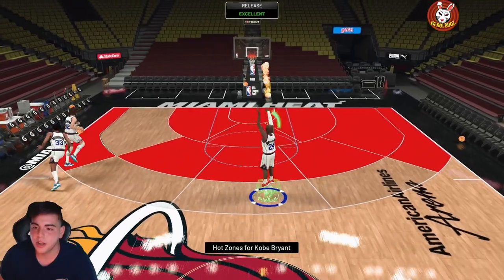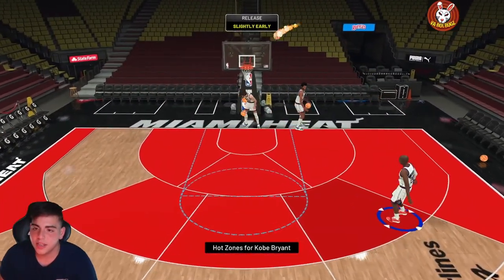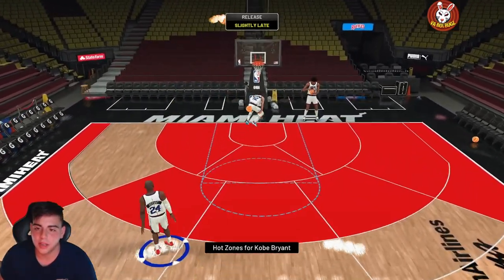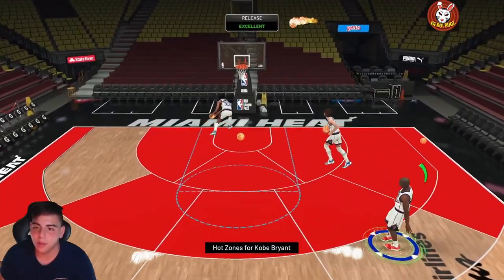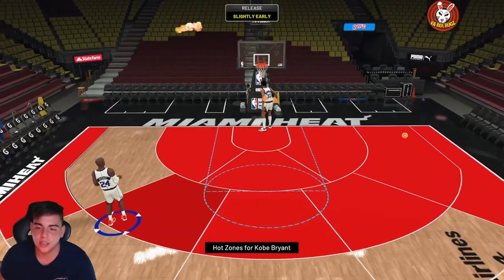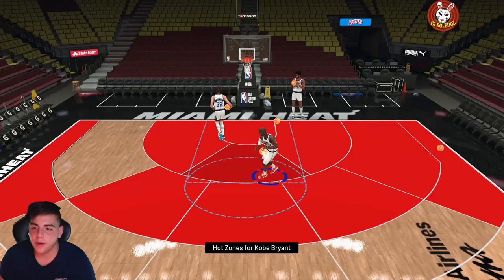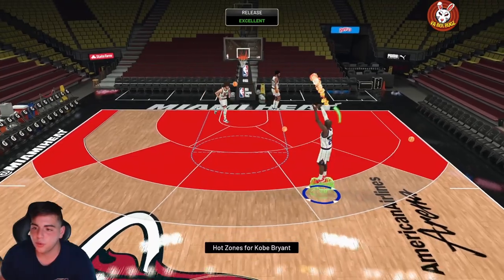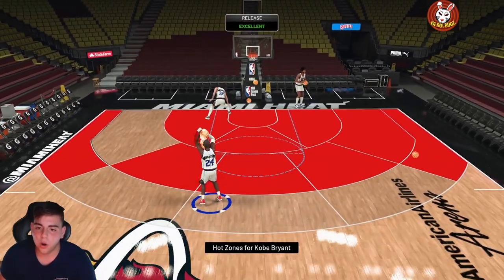Shout out to this guy — he grinds so hard. He has Zion, Gold Kareem, two million MT, and three thousand tokens. This Kobe Bryant is absolutely money — he even has the fireball. I'm greening most of my shots, he's literally insane. The fireball with Kobe Bryant is gorgeous. Let's check out the post fade — green! The jump shot is beautiful, it feels like his diamond card's jump shot. This card is incredible.